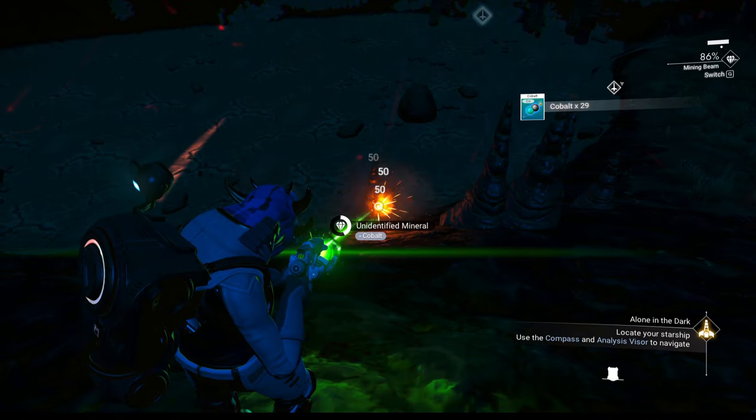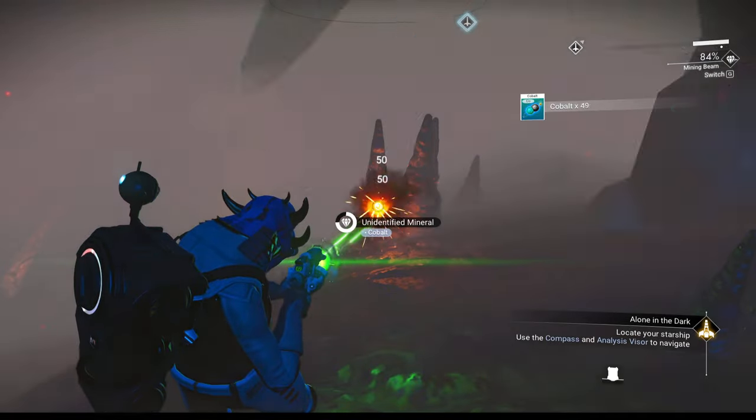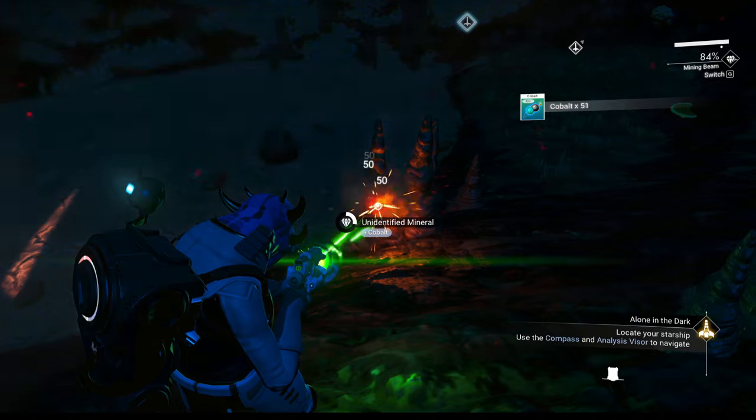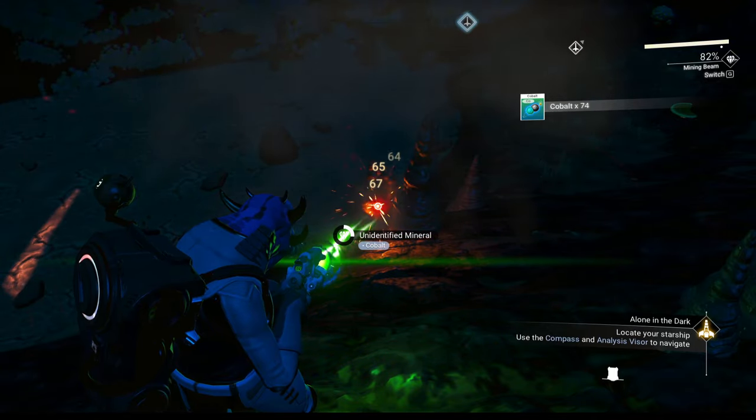While waiting, grab your cobalt. The bottom rocks don't have a secondary element so no need to waste time scanning them. You need about 200 cobalt — it's a good idea to have it. You not only need it to repair things but also to create batteries, because while this planet may not require them, other planets will.